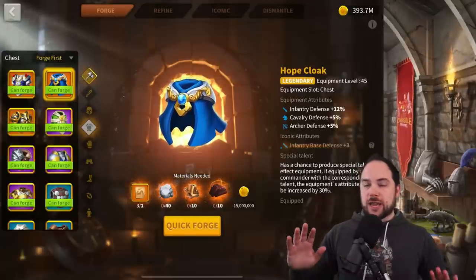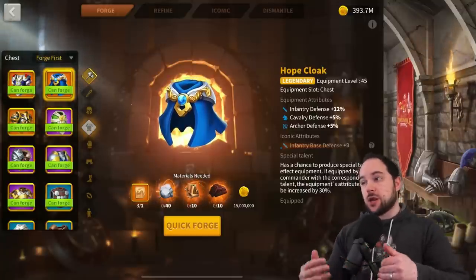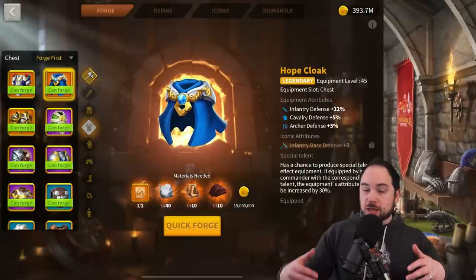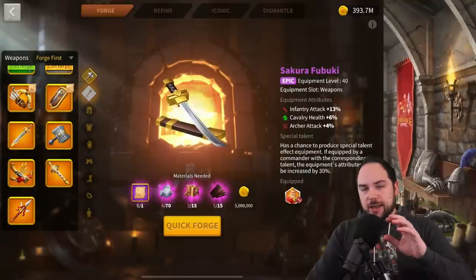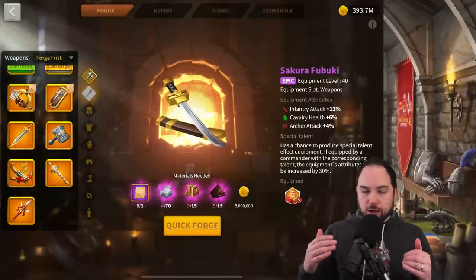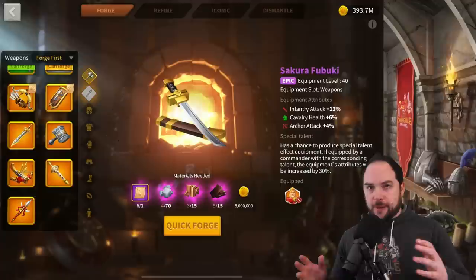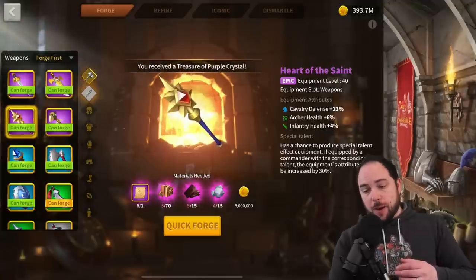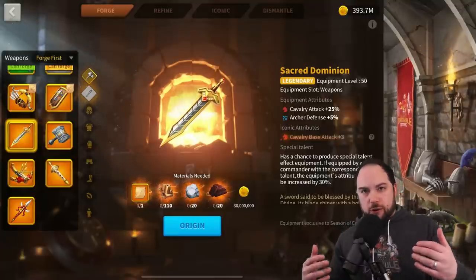I also want to cover equipment that is good even without getting a special talent, because that's a lot of materials to obtain. I will talk about the KvK items in this video because they're kind of insane — the legendary KvK items including weapons and helmets have the most stat points per legendary material spent. That doesn't mean they're always the best upgrade though, because you don't always want to swap — for example, if you're using cavalry stuff, you don't want to necessarily swap from defense to attack.